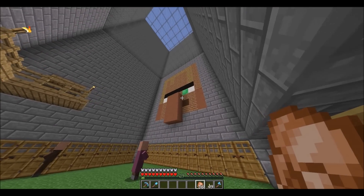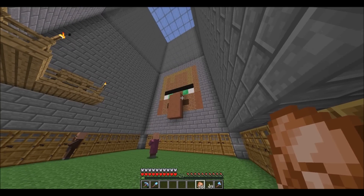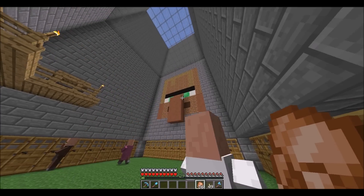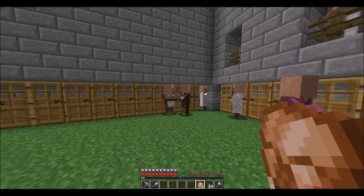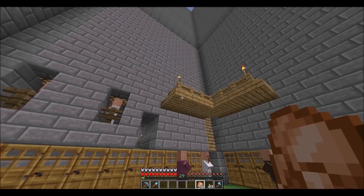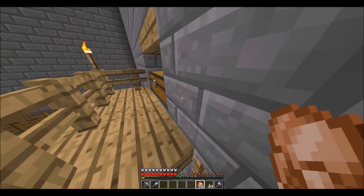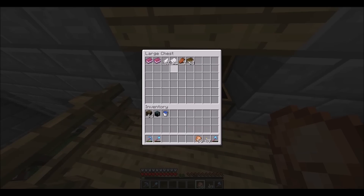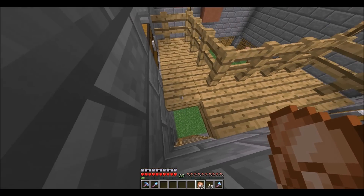At nighttime the blocks between his eyes, which are the emerald blocks, go down. And there's glowstone behind that to light up the top of his nose during the night so nothing spawns up there. Up this ladder I just have a little bit more trading materials, and I have almost half a chest of silk touch books.